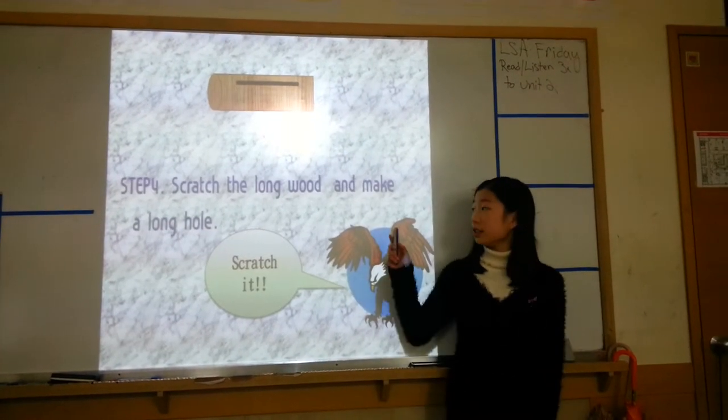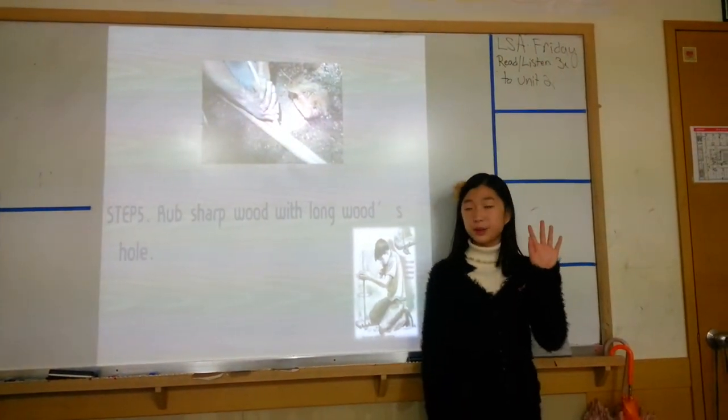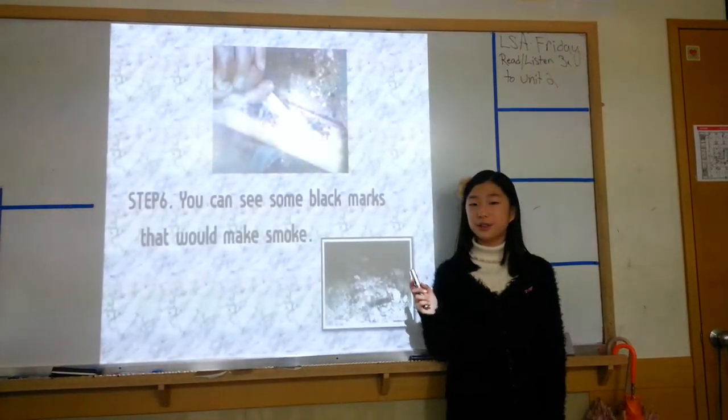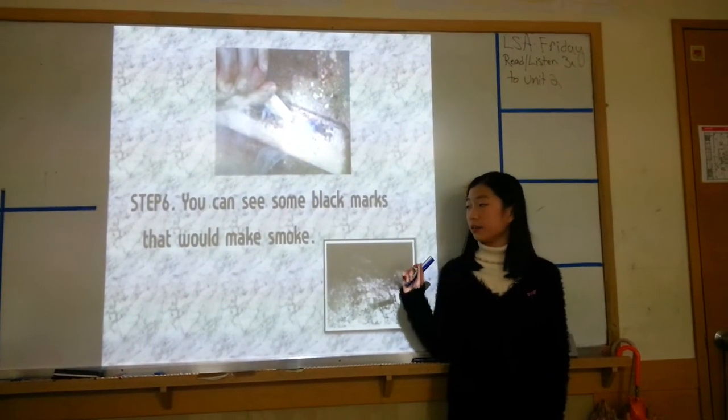Step 4: scratch the long wood and make a long hole. Step 5: rub the sharp wood with the long hole. Step 6: you can see some black marks that would make smoke.